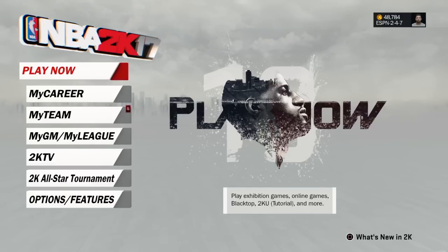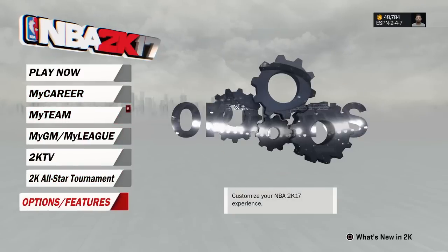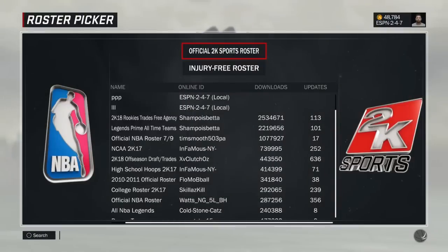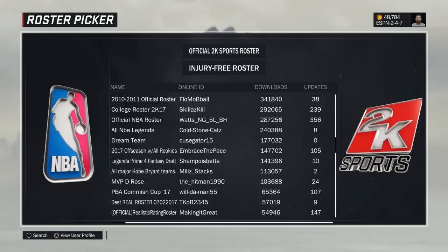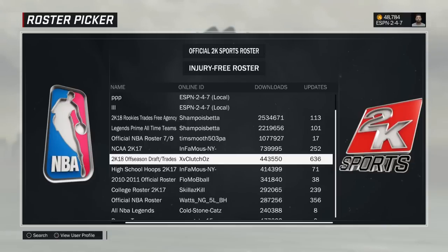It will be a bit different for PS3 and Xbox 360, but you follow the same exact steps — just follow what I'm doing, it may not look the same but it is the same. Go to Options and Features right here, then go to Roster Creator. Once you're there, click Create Roster in the bottom left. From there you can download any of these rosters, but the one we're going to be downloading is the Offseason 2K18 Offseason Draft/Trades. Click on that and let it download.